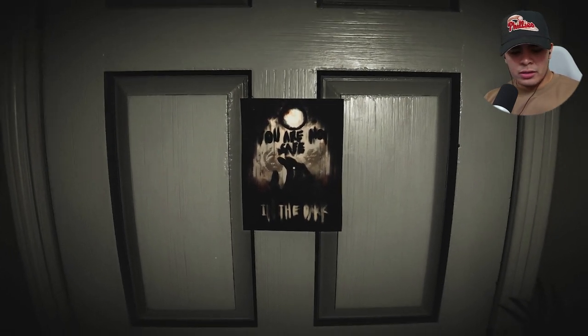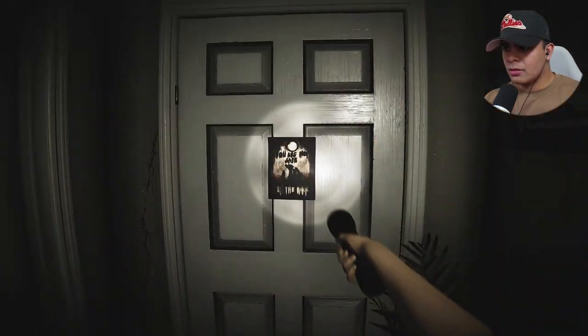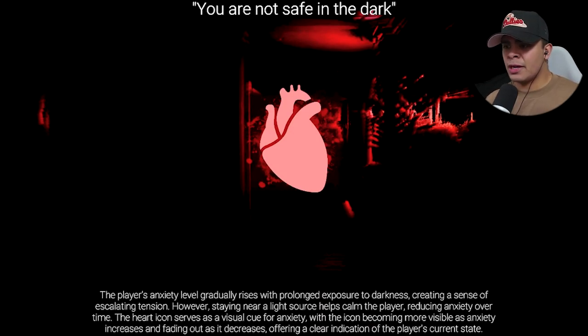You are not safe in the dark. That was such an abrupt cutscene. So: the player's anxiety level gradually rises with prolonged exposure to darkness, creating a sense of escalating tension. However, staying near a light source helps calm the player, reducing anxiety over time. The heart icon serves as a visual cue for anxiety — the icon becomes more visible as anxiety increases and fades out as it decreases, offering a clear indication of the player's current state.